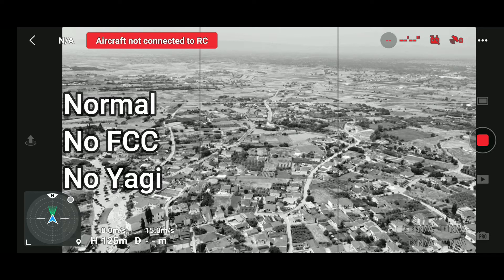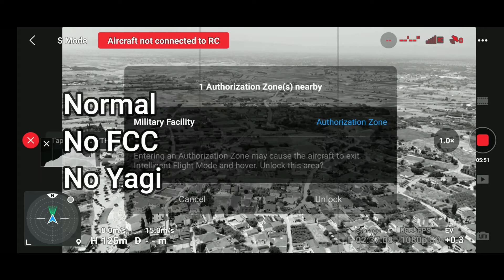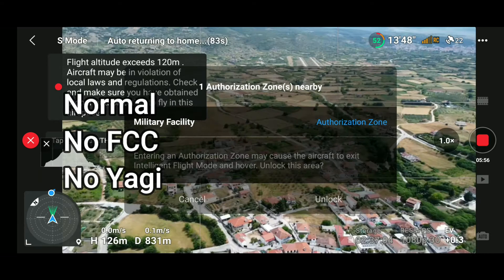Somewhere here I lost control — the transmitter lost connection. The video stops and the signal is gone. Aircraft is not connected to the remote control, and now the return to home is initiated. The drone starts to come back.